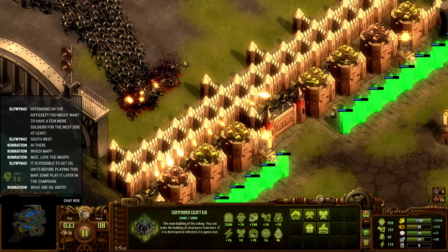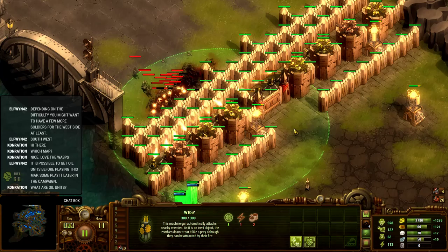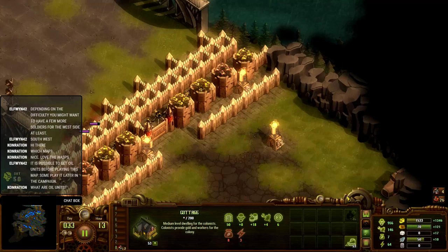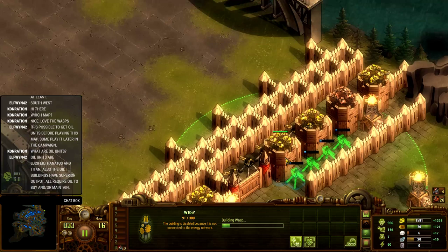Look at that — they're once again getting close to the walls. We've got full coffers so let's start spending. Wasps: 1 energy, 10 iron. Just keep building these. This one does have range if they get to the wall, and the same goes for all the others.